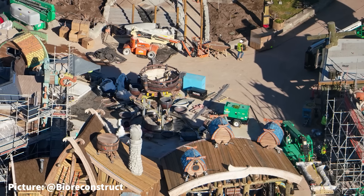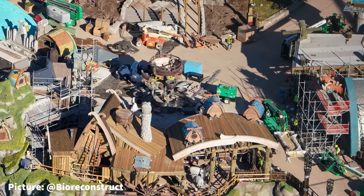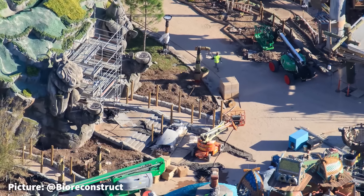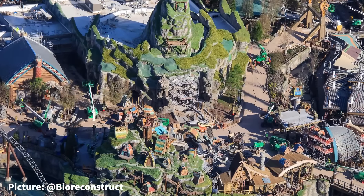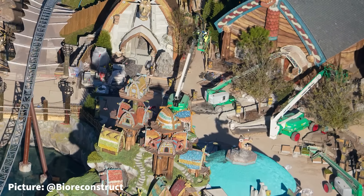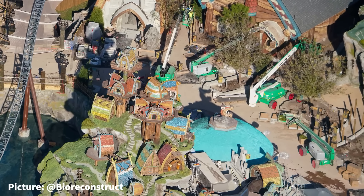We have now had our second dragon drone sighting of this faraway land. In the center of the village, a new fountain has been installed after only seeing the beginnings of construction last update. Mead Hall has also seen significant progress with the addition of steps and a ramp leading up to the main entrance of this dining location, with small bushes and plants beginning to be planted around its base. Across the village at the retail building closer to Hiccup's Wing Gliders, the roof has begun to be painted a teal cone.